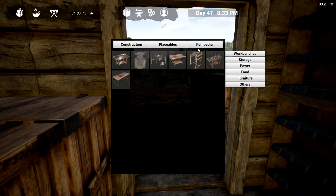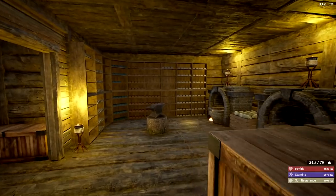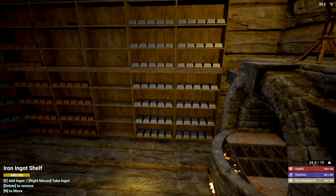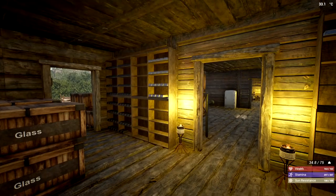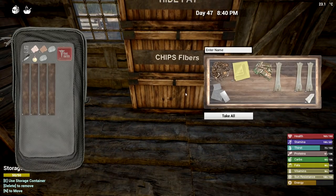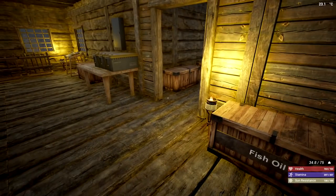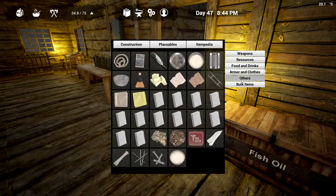Let's start looking at the book and see where this stuff is. There's a lot to go through. The oil pump needs 20 mechanical parts, 20 electronic parts, and 50 iron ingots. We have more than enough iron. I'm going to make some mechanical parts. I only have one plastic — actually two — so we're going to need 18 of those electronic parts.